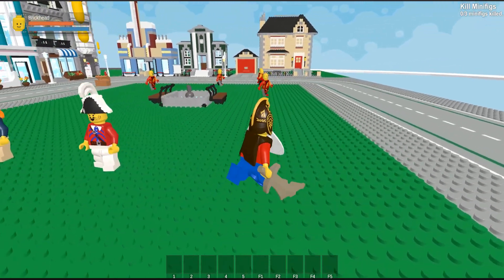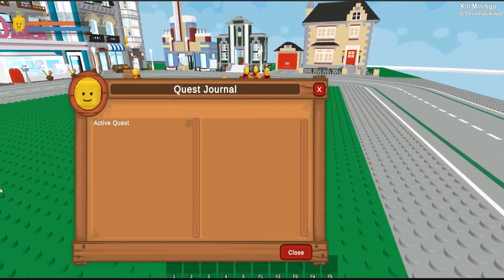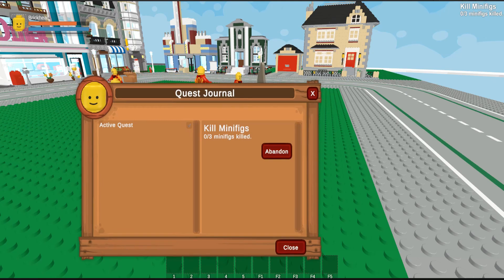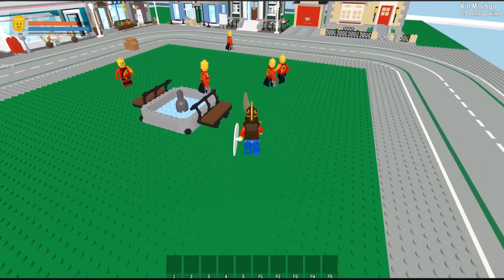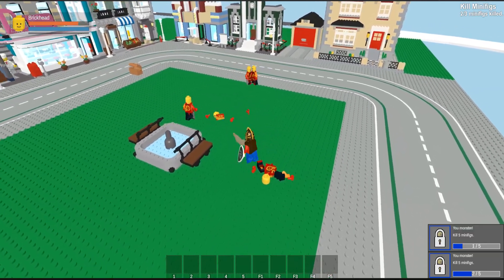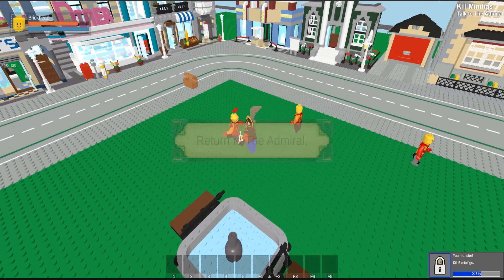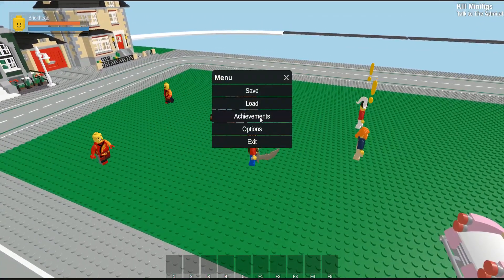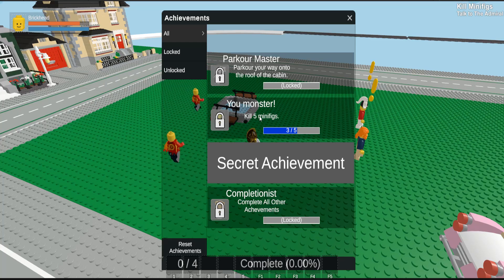Items and official LEGO set scenery. One of my dreams is to bring the magic of the official LEGO sets into the game. Imagine exploring vibrant LEGO worlds inspired by your favourite themes like Ninjago, Star Wars or Marvel. I want to capture the essence of these iconic LEGO sets, allowing players to interact with the scenery, uncover hidden secrets and perhaps even build their own creations.